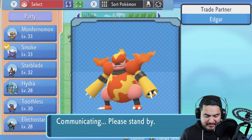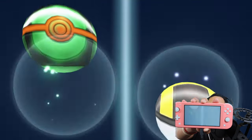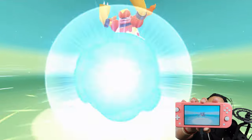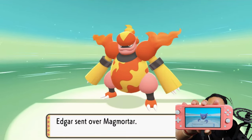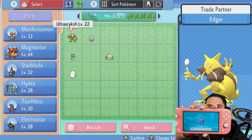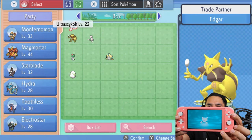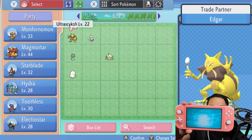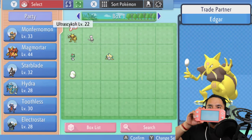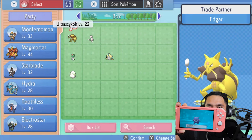I'm going to show it right here and there you go — we made an official trade! Because we traded Haunter, Smoke is going to evolve. As you guys can see, Smoke is now evolving and there we go — Smoke has evolved into Gengar! Pretty fantastic.